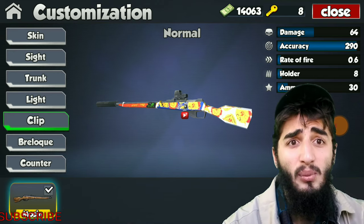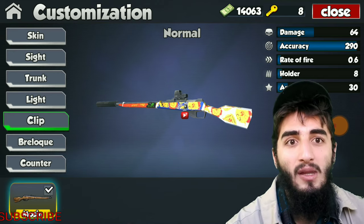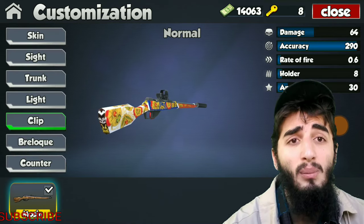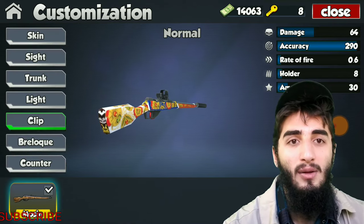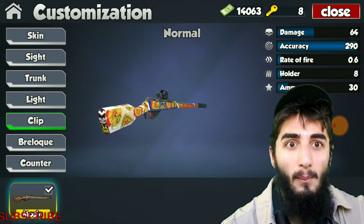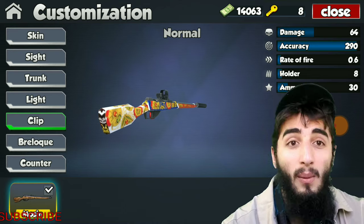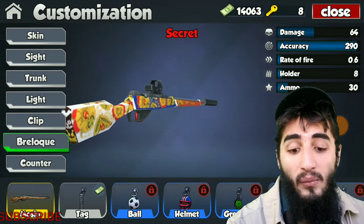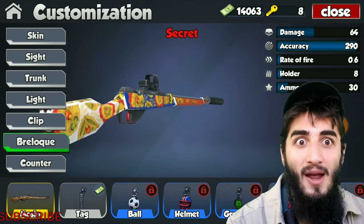Moving over to clips — this weapon doesn't have an option for clips because it doesn't have a clip. It's a bolt-action weapon. You don't have a clip on there; you reload one round at a time by pulling the bolt back and forward. That's why this weapon is a little bit slow.